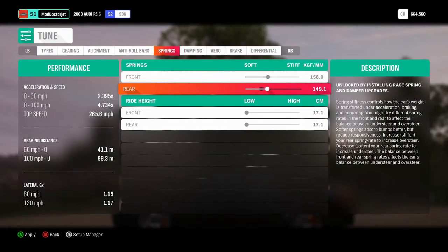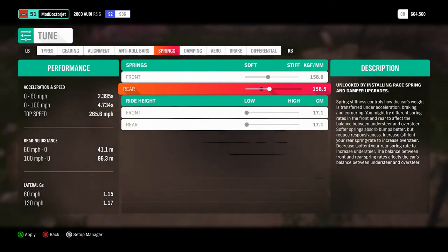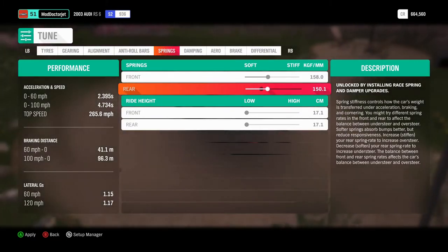Fixed out the gearing — perfect, don't need to adjust that at all. That is sweet. So, 0-60 in 2.3 seconds — that is amazing. Top speed of 265.6 miles per hour, which is probably one of my best ones. Springs as stiff as possible, want to make these even — don't want it sliding around. We'll probably want the back end a little bit looser.